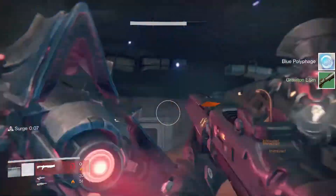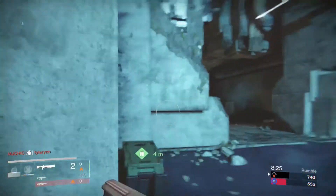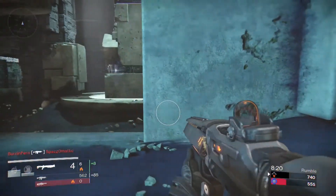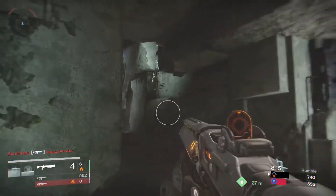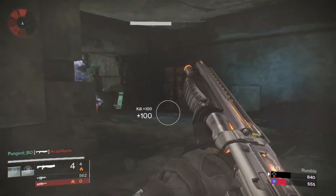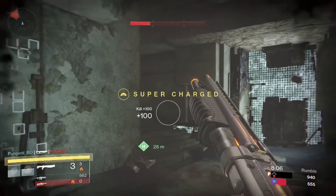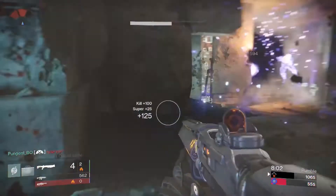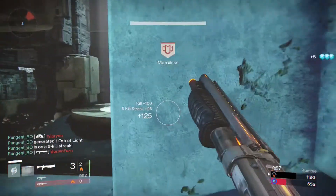The bounty is actually really easy. A lot of people are confused about this particular bounty, especially around the kill-to-death ratio thing. Basically the three things you have to do to get this bounty — of course you have to turn it in to your Ruriki and those people — but the three major things are: first, you have to complete five strikes without dying, which is super easy. I have a speedrun video of the Summoning Pits that you can literally beat in like six or seven minutes, so you can just do that five times and have it done in less than 40 minutes.